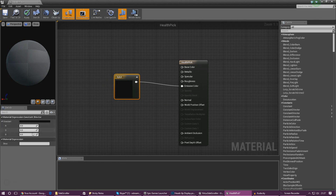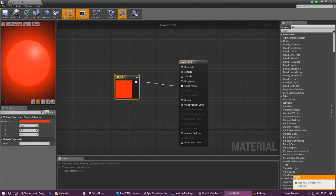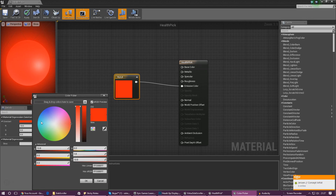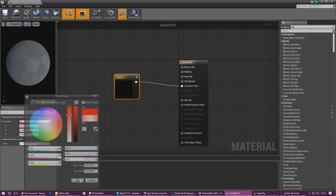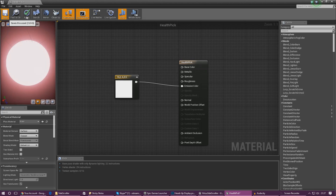Drag the Constant 3 Vector into Emissive Color. In the details panel you can play around with the RGB values. Since we're working with the health pickup, we want to give it red — go ahead and increase the red value to 10. If you want it a bit softer and lighter, click the color swatch and adjust it to add a bit of pink or make it lighter, then press OK. Once it loads, press Save and Apply — that looks good.